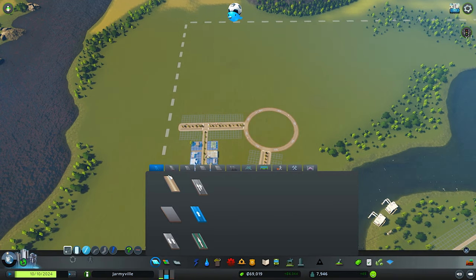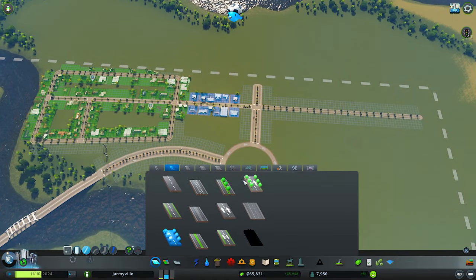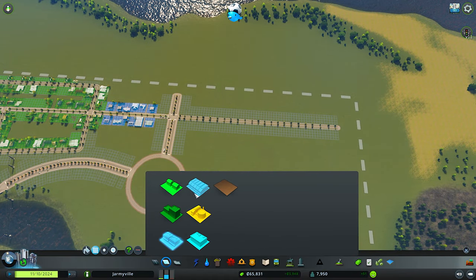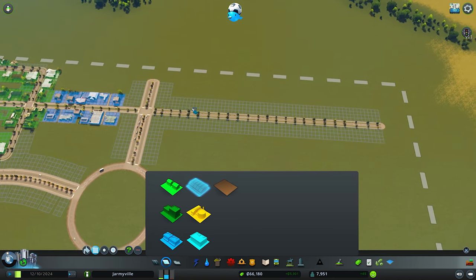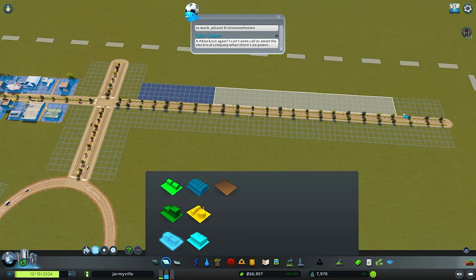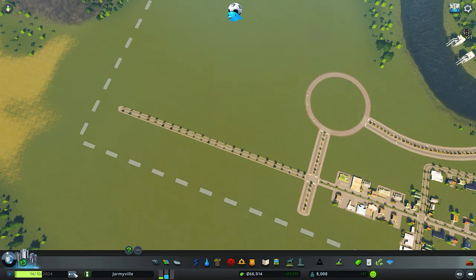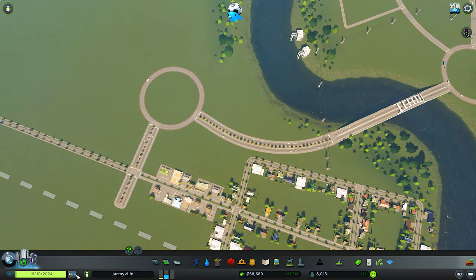We have a bus route! We can connect this area to the residential area as well. Let's keep expanding and add some commercial areas here — there seems to be a lot of demand for commercial. I'll put just a few offices here too, not too much. We'll see how well that does. It doesn't really tell you if it's looking specifically for offices or just regular commercial, but here we are.